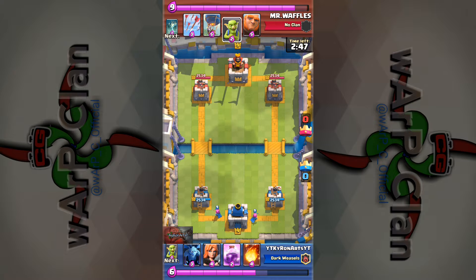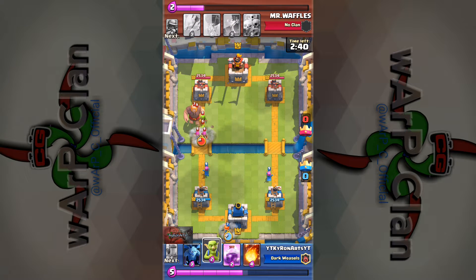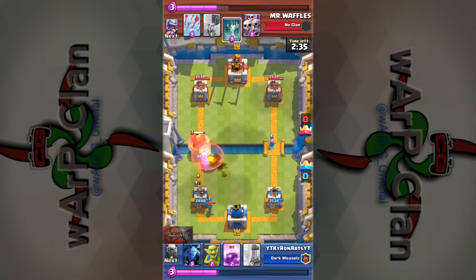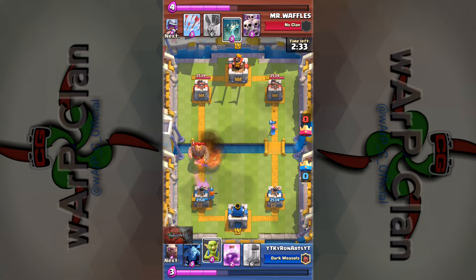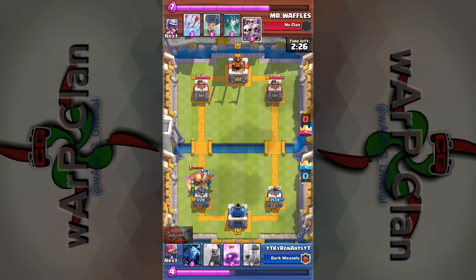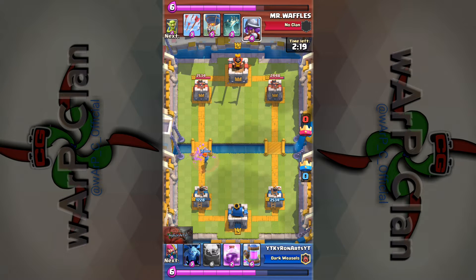It's a 4.0 elixir deck, a little bit more expensive than what I usually like to use. But with golem decks, if you get a push going — an actual proper golem push — it's near impossible to stop. Normally if you get a strong golem push with two golems down, you can pretty much just say good luck, because odds are you're going to win. Right here I managed to block his giant quite nicely. He puts down a valkyrie — I was like, bro, what are you doing? I had a valkyrie, you can't do that.